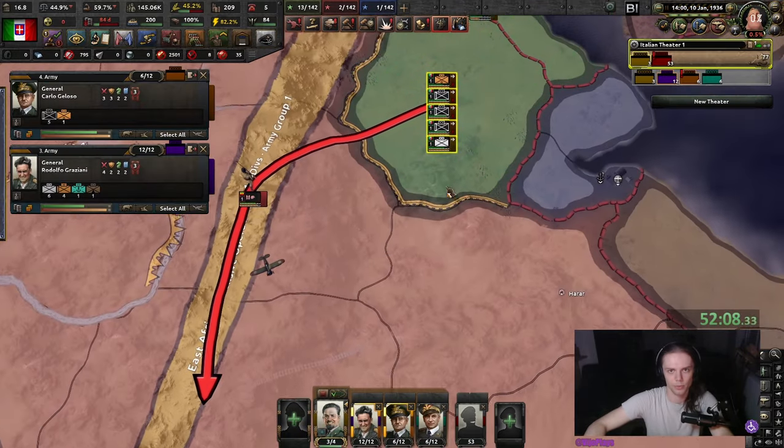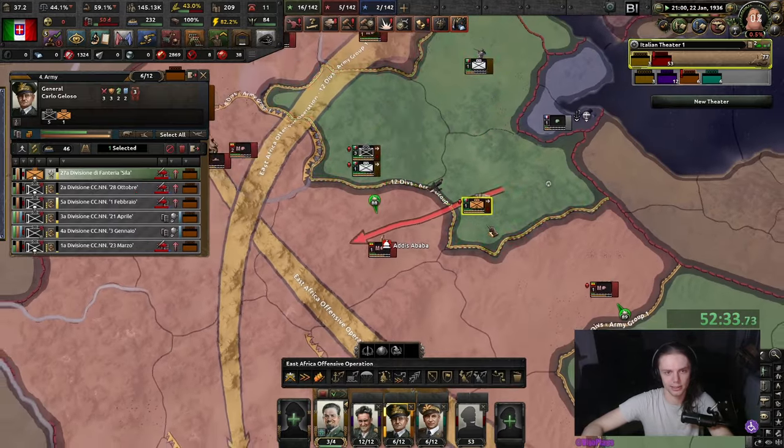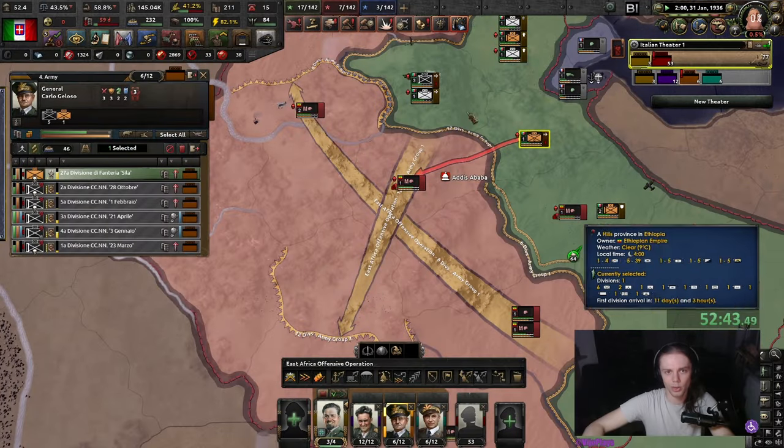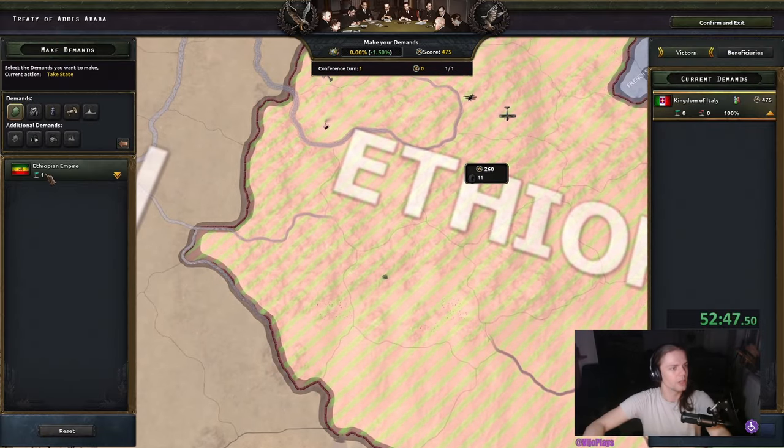These guys are gonna break through here — just a little bit of micromanagement in the Ethiopian war, as you do as Italy. Oh god, we're running out of fuel. We have to win quickly because right now we don't have any fuel production. There we go — that was quick.